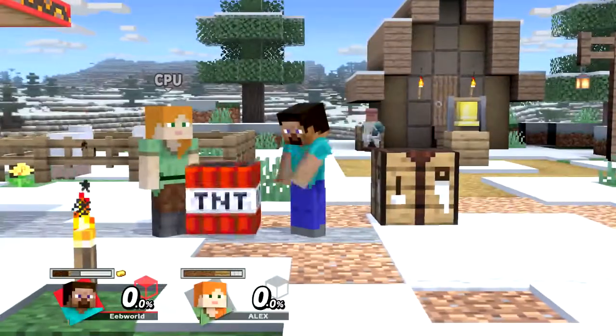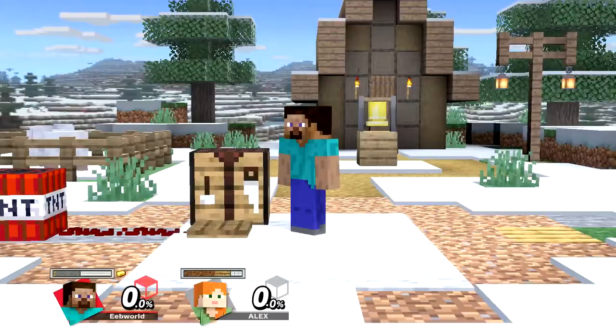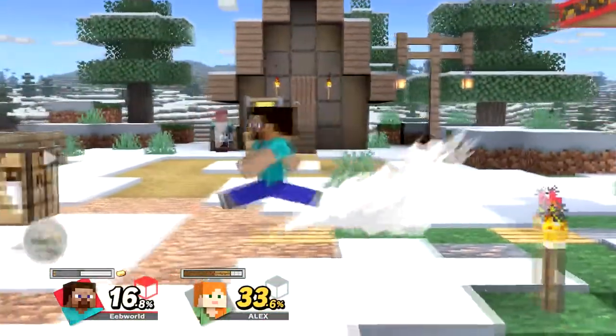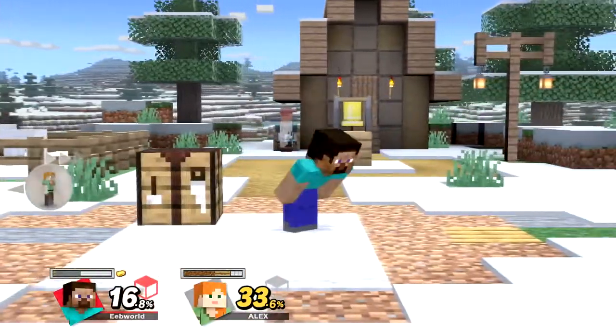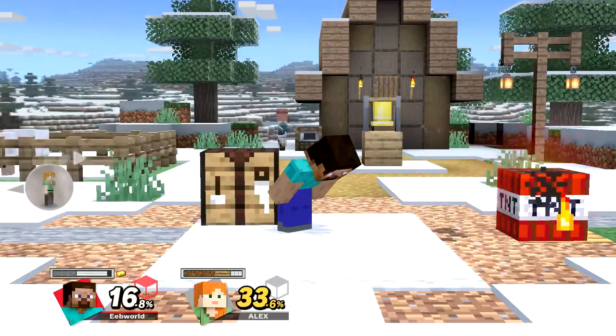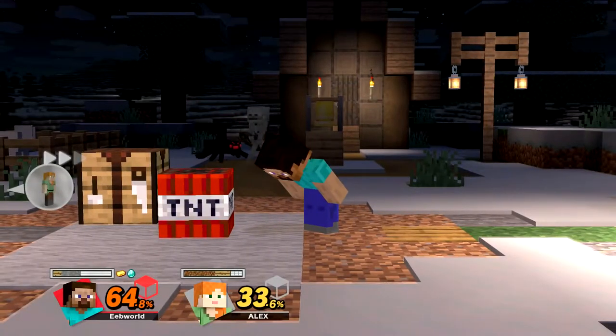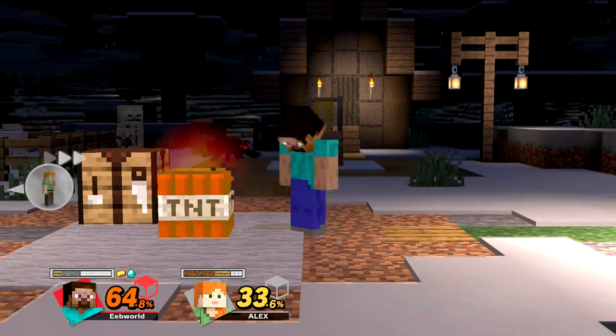Down special is TNT. It deals a lot of damage. If you hold down special, you can place redstone, and when you let go, you place a pressure plate. There are a couple of ways to ignite the TNT: if you step on the pressure plate it ignites, when it comes in contact with fire it ignites, if you hit it it will start to ignite, and if you do nothing with it, it will start to ignite.